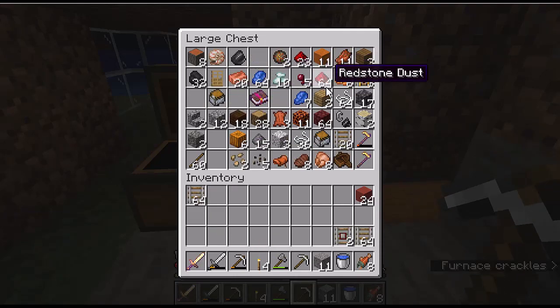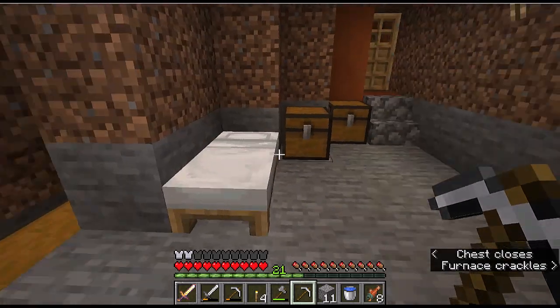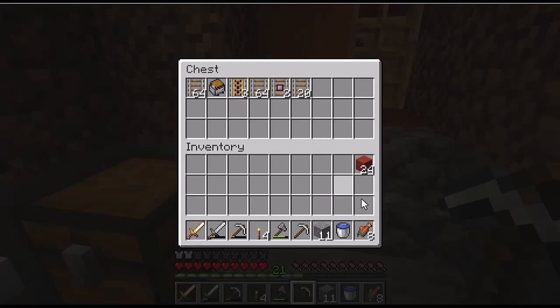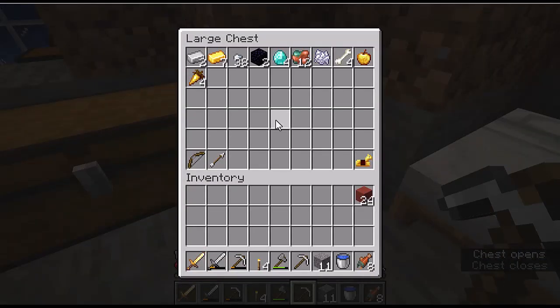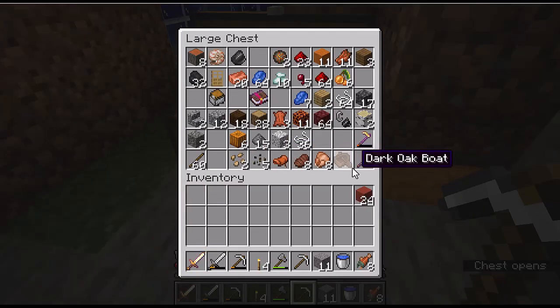We have some inventory sorting to do, that's for sure. For starters, we'll take out the minecart stuff and go put it in another chest. I know what we'll do this episode — I'm going to go do some more exploring.